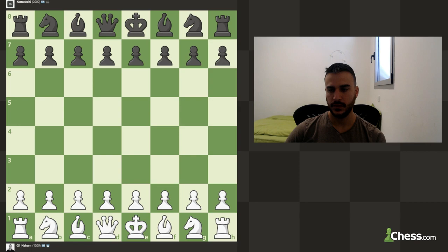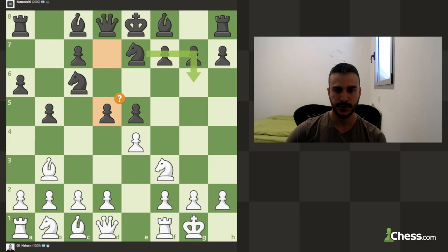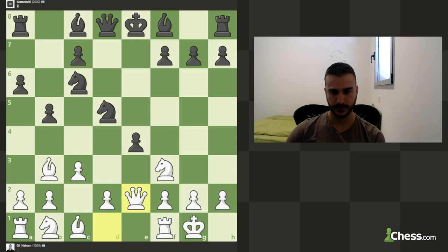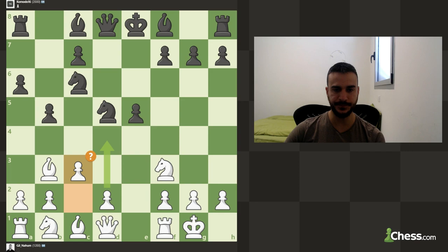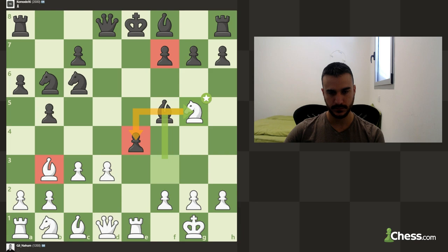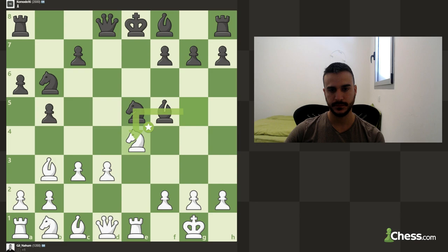We played it with 84 percent accuracy and at about 1950 level, so it was okay. Let's see if we had any mistakes. In this position, d4 immediately is much much better. Rook e1 was actually a miss — let's see why. Knight g5 is an excellent attack — we got some pressure against the f7 weakness and also against d4. We took, which was the best option, and now the engine actually wants to take.